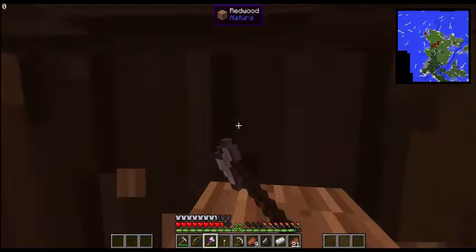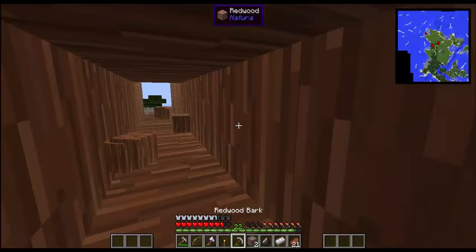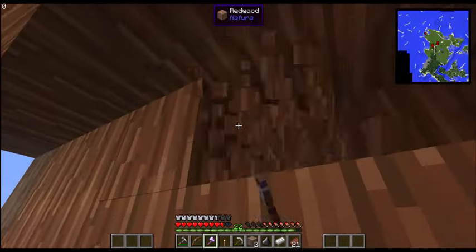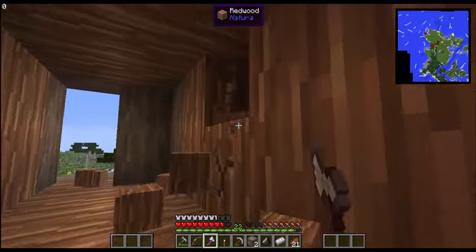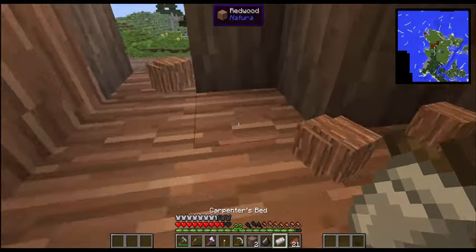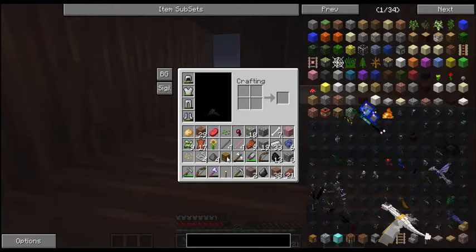I'm just going to go to the end of it — this is the other part. I'm just trying to get a feeling of how much room we have. We're going to have an endless amount of redwood though. Our axe is going to break too, I just noticed. Let's throw our bed down right there, and let's pick up all this redwood. And yes, I have a chest.